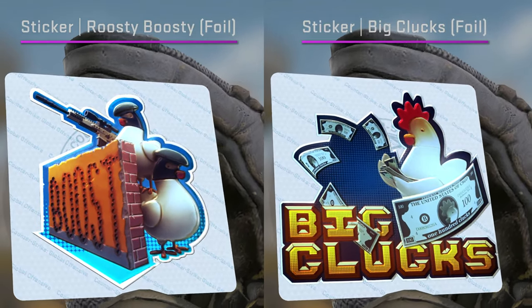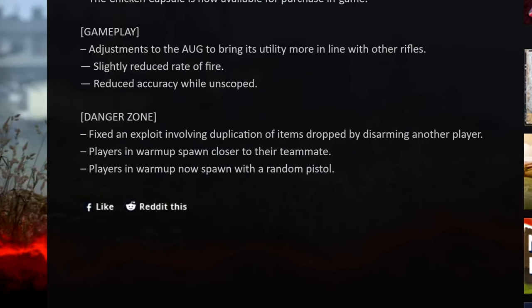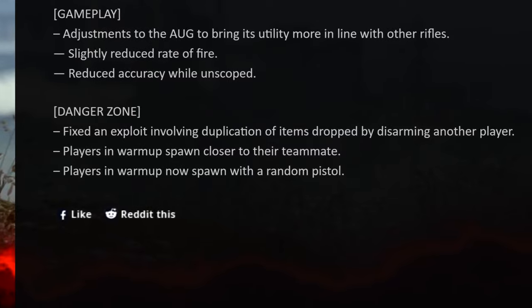Also, there are a few small changes to Danger Zone, fixing a duplicate item exploit, and making warm-up more about teamwork and mixing it up a bit by giving everybody a random pistol — sorry, don't care, do you.